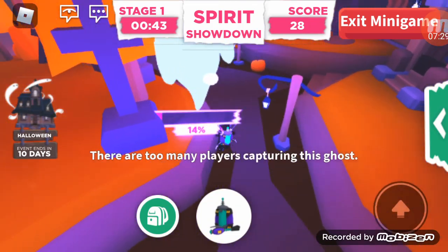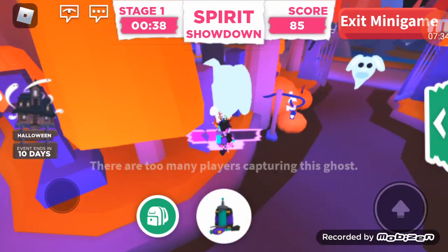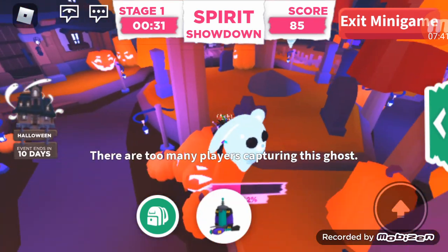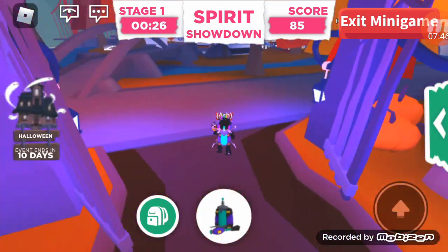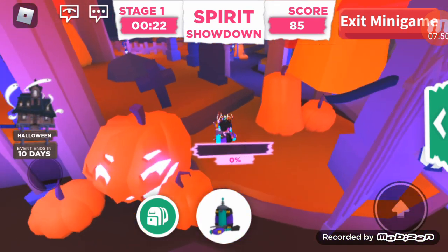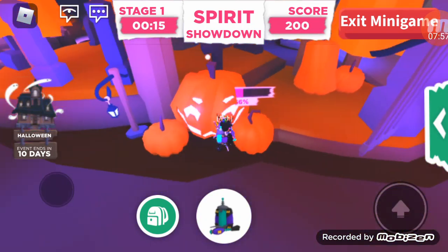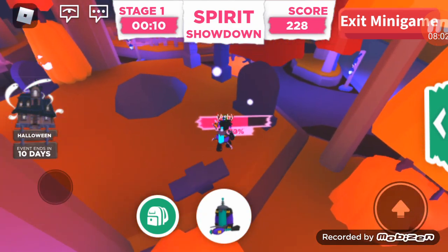I can't capture it — there's a percentage under it and you need to get the percentage up. Where did they all go? There's only one left and it's invisible. This is hard. Can I get this invisible ghost bunny? I guess that's why they're called ghosts. We almost got it.